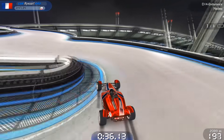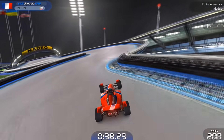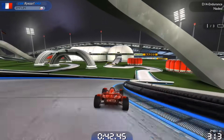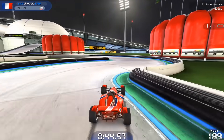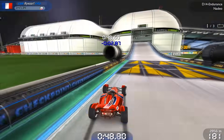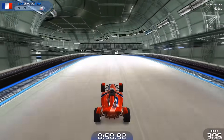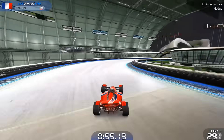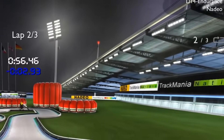Here there is just hairpin turn after hairpin turn, and you have to very carefully drift close to the corners to maintain your speed. Then the track ends with a sharp left turn, a sharp right turn, a jump inside this house, and a long drift which gets you back to the starting block. And since this is an endurance track, you have to do this all 3 laps in a row.